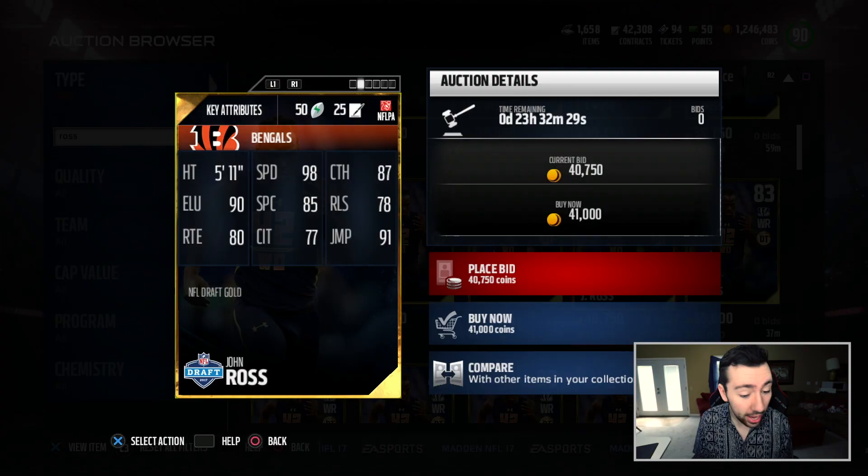Look at this. His gold card has 98 speed. 98 speed on a gold card? This right here is the second best offensive player in Madden Ultimate Team — no doubt about it. I have no doubt in my mind. This dude, speed is everything.